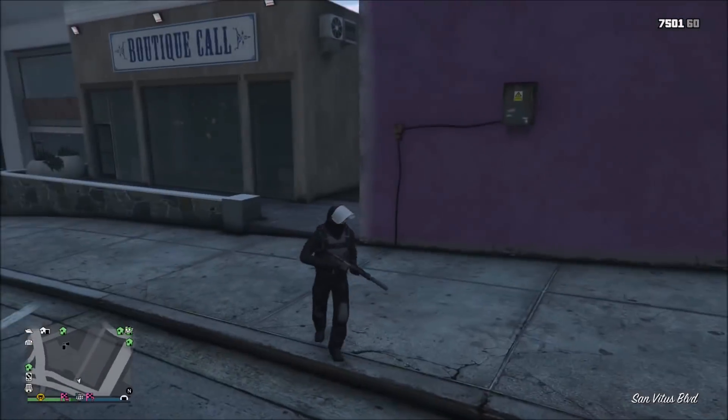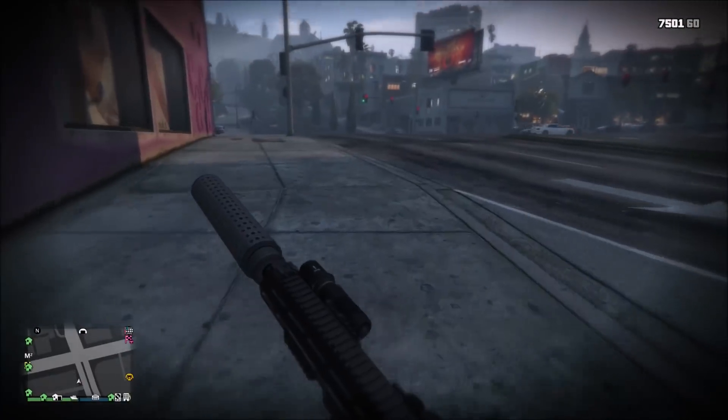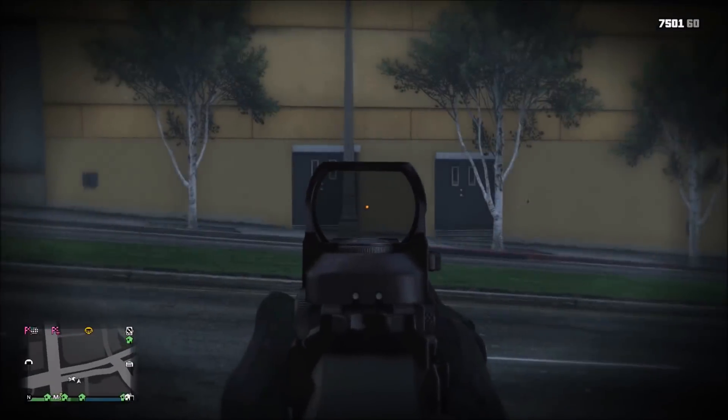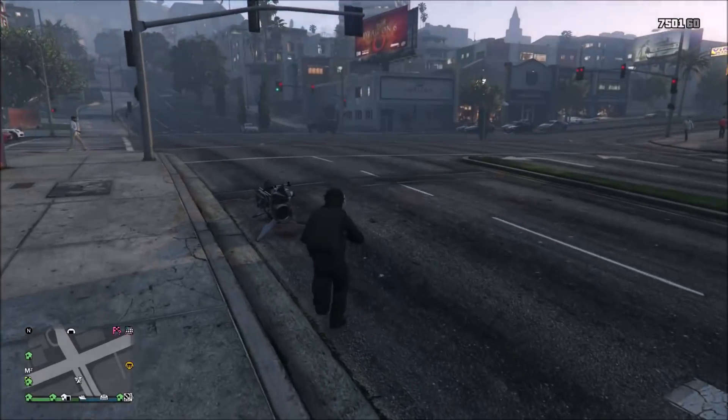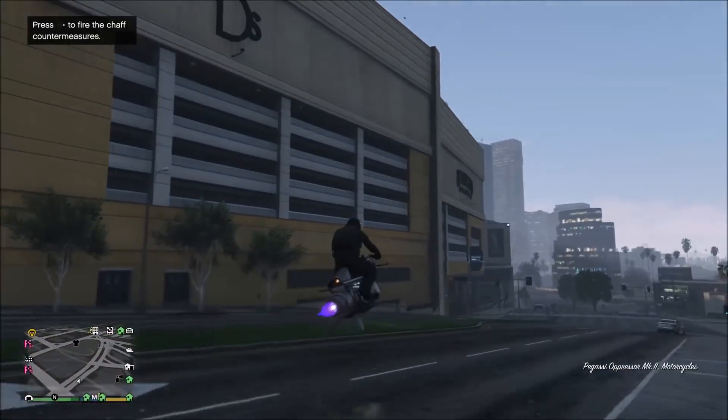The first reason is ease of access. The Oppressor Mark II can be called in right next to you as long as you are near a road. Even better than that, it can be called in through the MC menu which speeds up the spawn process by a ton. And because it can be called in through the MC menu, it has no cooldown unlike any car or plane you can call in.